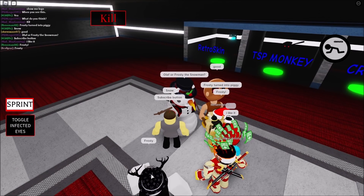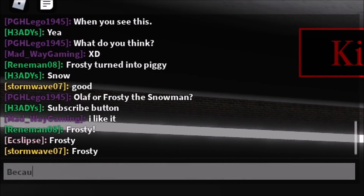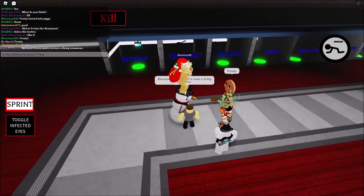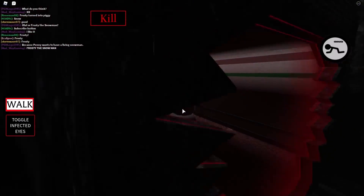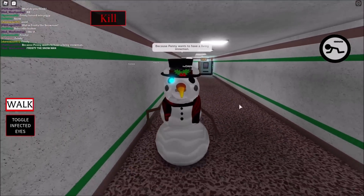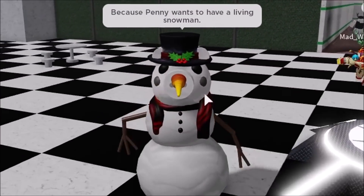Frosty! Me too! This reminds me of Frosty because Penny wants to have a living snowman. Because Penny wants to have a living snowman. So this is what I'm gonna say — follow me, everybody. It's kind of dark — come on. It just turns sunrise. Because Penny wants to have a living snowman, so the other supporting character is that girl — I forgot what she was called.